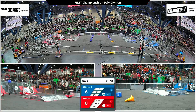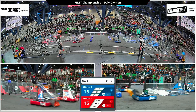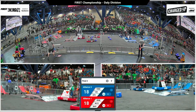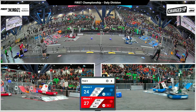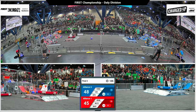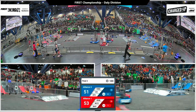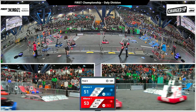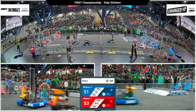Our daily division finals move into match two of this best two of three series. We're starting off with a score of 18 blue, 15 red, and the Red Alliance is wrapping up their autonomous program with more score. There are cubes making their way into the Alliance grid at the last moment, just barely enough to give the Red Alliance a two-point lead coming out of the autonomous period. 53 red, 51 blue, and drivers take the controls.